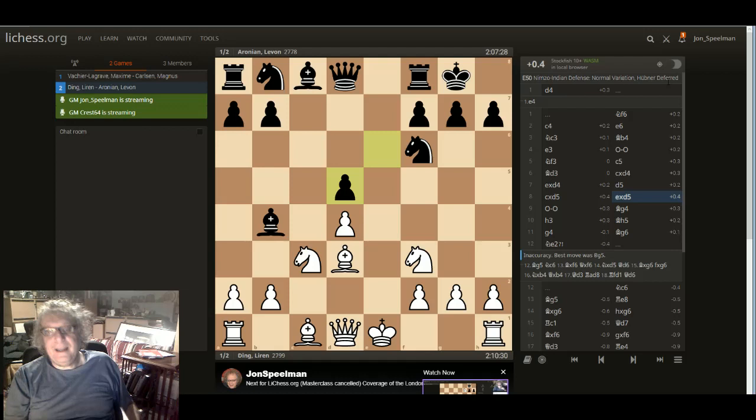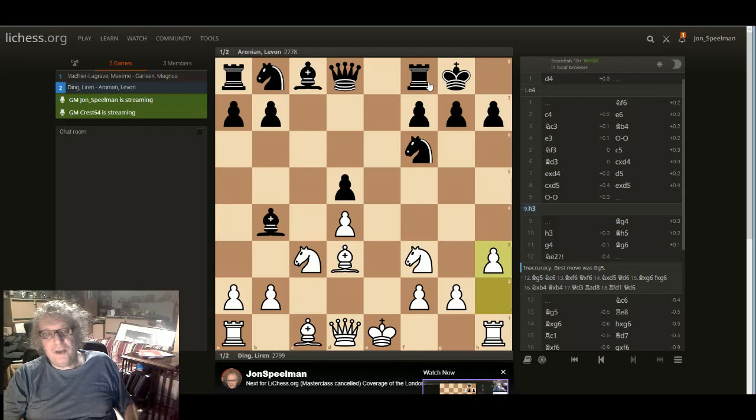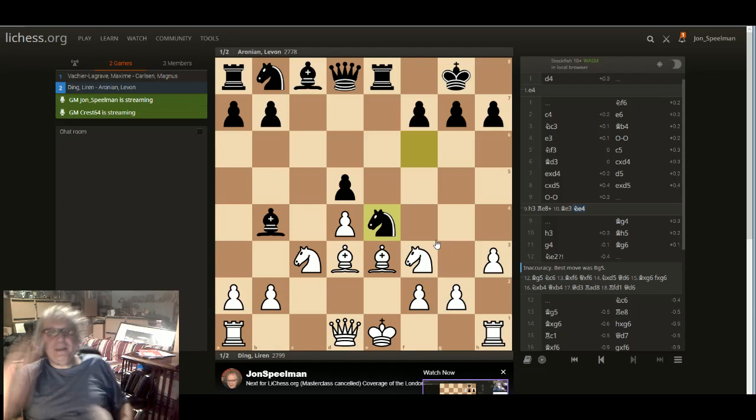Now, there are two things I'm wondering about in this game. One is whether you can play h3 check here, and knight e4. My engine is basically saying that castles, knight takes, pawn takes, bishop takes, rook over, and knight g5 is really dangerous — which wasn't completely obvious to me. But of course white's getting all these pieces out with tempo.